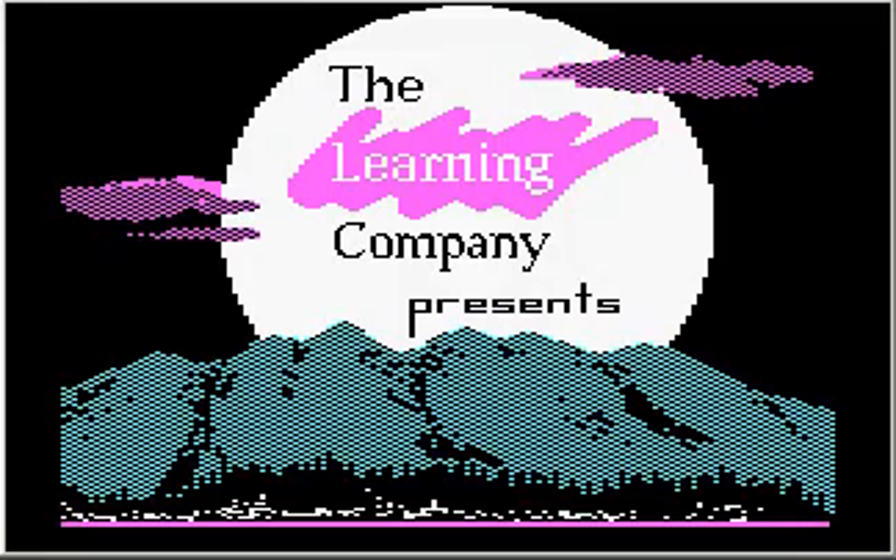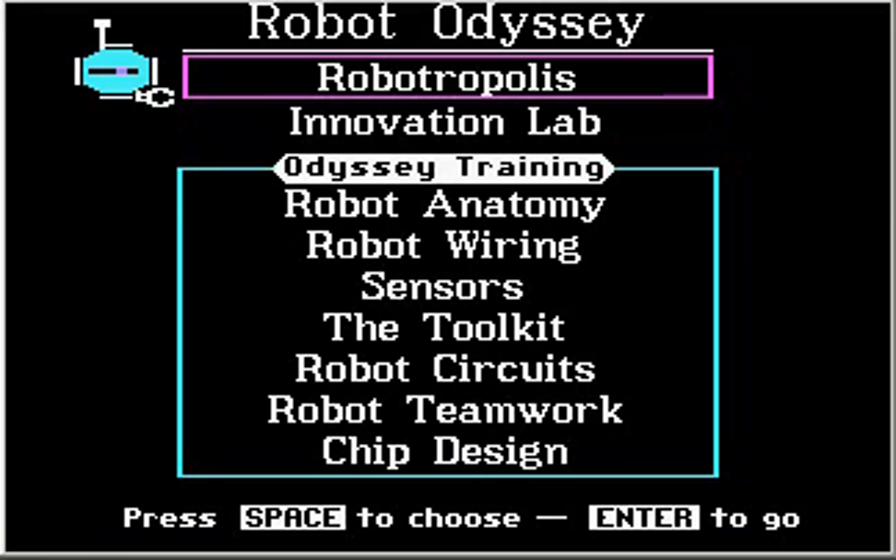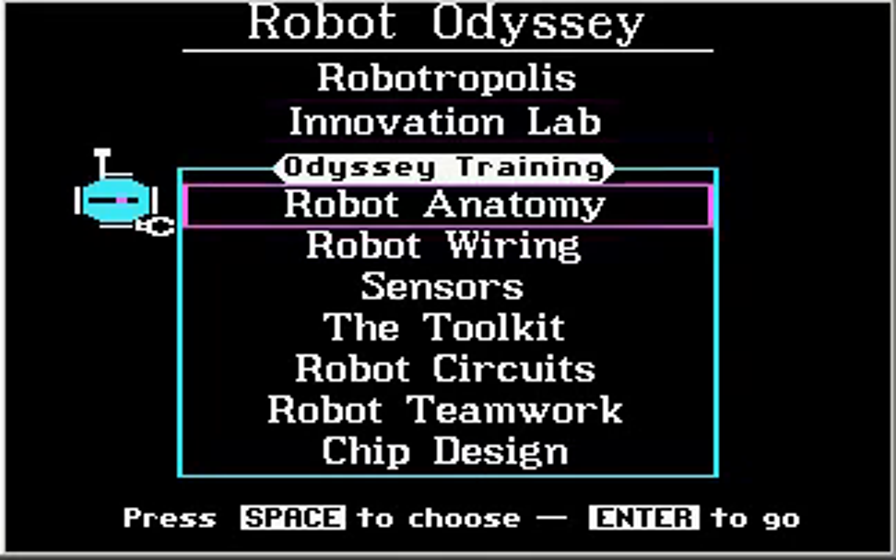The Learning Company presents Robot Odyssey version 1.1. Here we go — this is the main menu. At the top we have options which let us go to Robotropolis, which is basically the main part of the game. That's the meat and potatoes. But let's start with the tutorials — down here where it says Odyssey Training. Let's start with Robot Anatomy. If you've never seen or played the game before, you should probably start there. I pressed space twice to choose that and I'm going to press Enter to go.